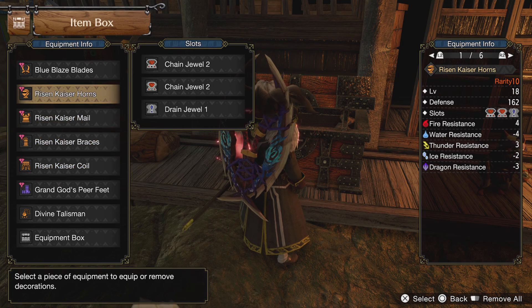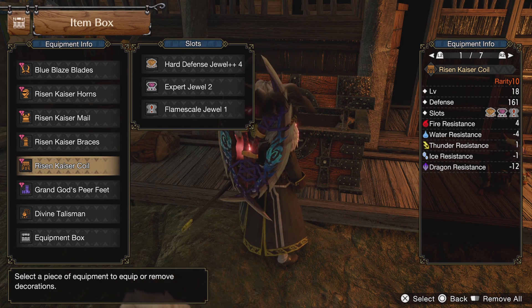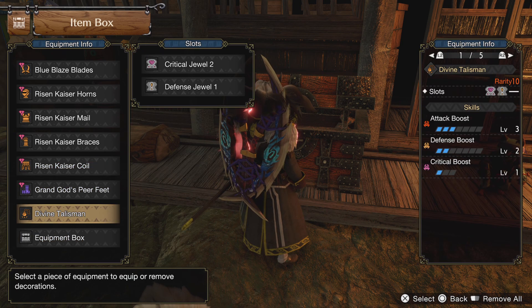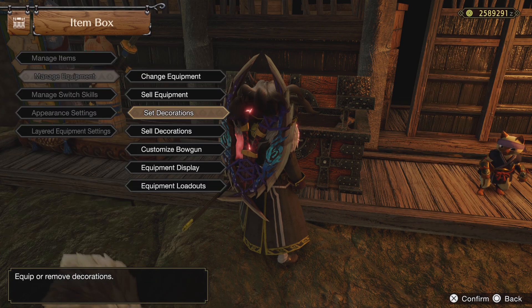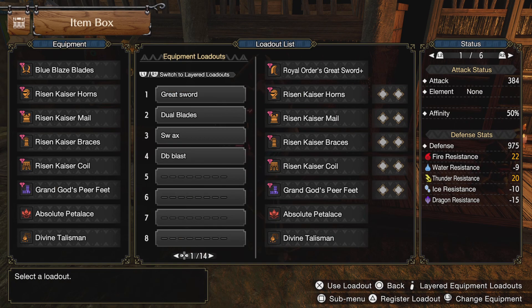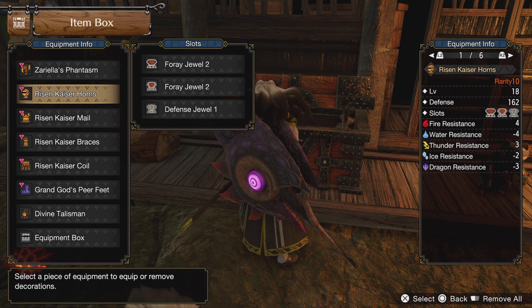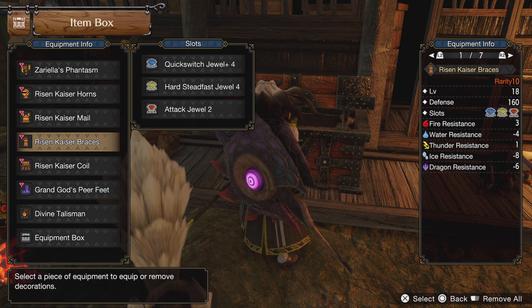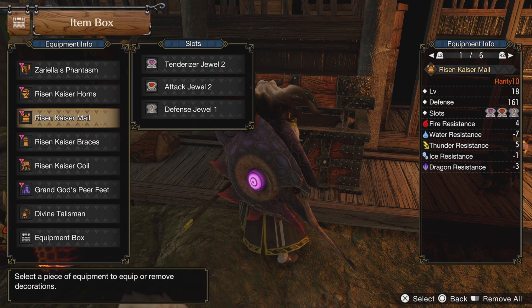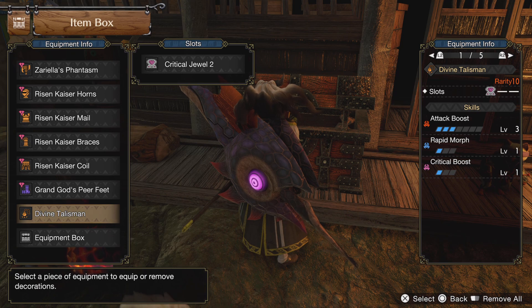Pre-update you don't have any level 4 attack decos or level 4 chain decos, so you're really limited in how much you can put in. You'll always keep the attack ones and the tenderizer because you have to have it. I like running defense boost, but if you didn't you could put something else in there. On the Switch Axe build I run the quick switch decorations — the Rapid Morph. I wound up rolling a talisman that had Rapid Morph on it, so it freed up decoration slots.